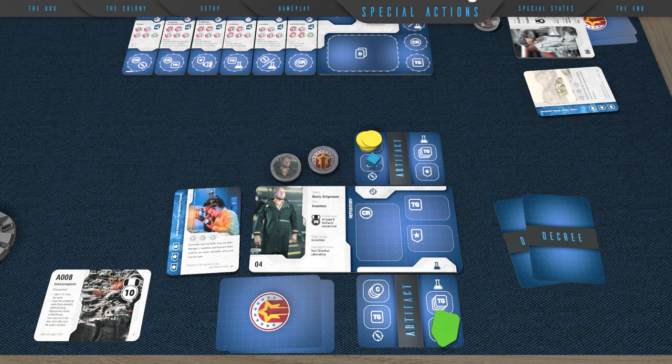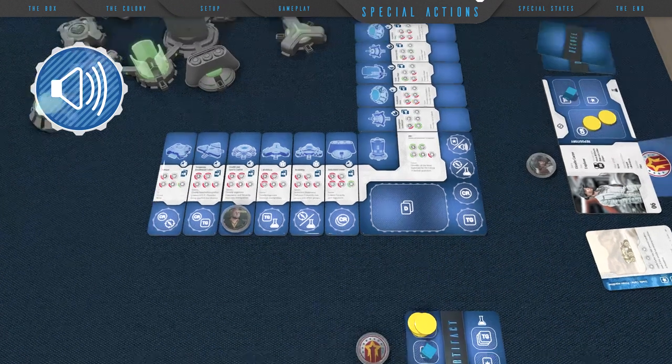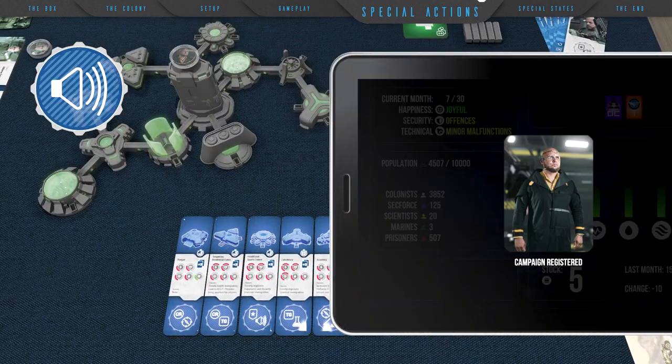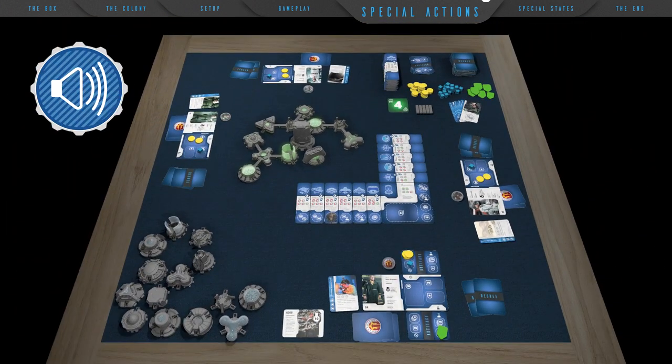To research the found artifact, the player must spend two actions on an action socket with the beaker symbol, filling in one field entirely each time. After completing the last field, the player discards resources to the bank, informs everyone about the contents of the card, executes the commands on it, and places it in their player zone as a trophy. The artifact once fully researched will give the player victory points at the end of the game. Another type of action with special rules is the campaign — the action socket with the campaign icon allows the player to register his token through RFID, making citizens more favorable to the player's proposed decrees.